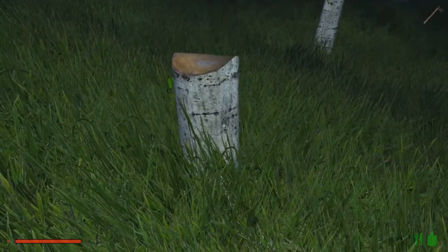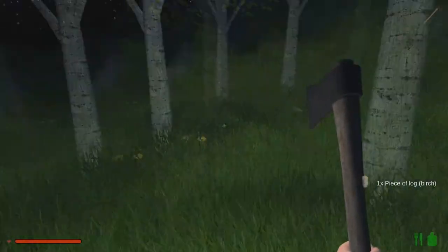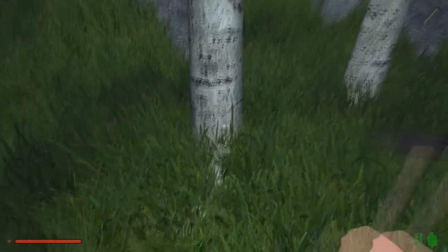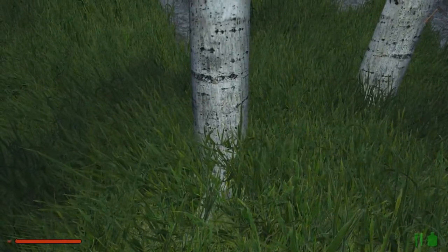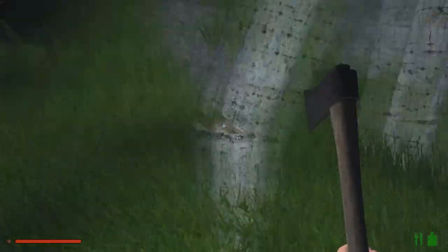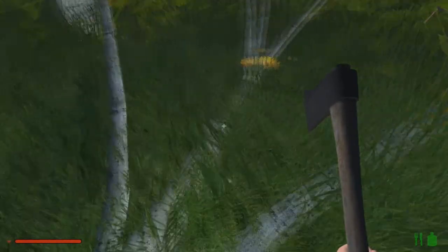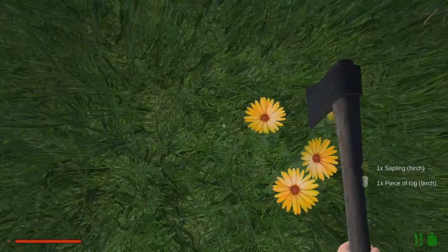There was a glitch after one of the updates — some work that Red had done on the game. The glitch was that trees were not dropping saplings. I'm hoping we're not facing that glitch again because I really do need the saplings. I'll come up here and this way I'll be able to see... there's the saplings now. I got some!